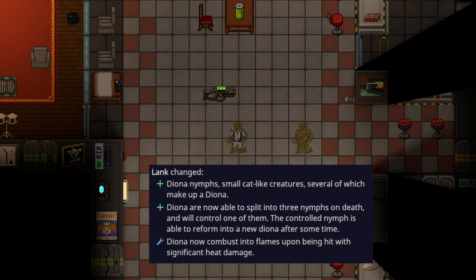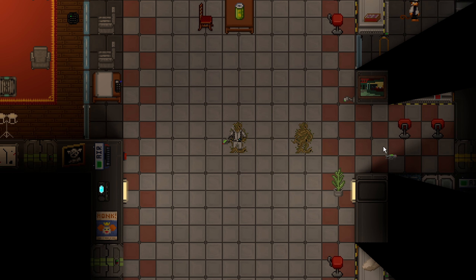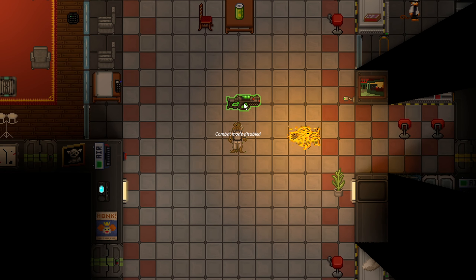Diana has received two pretty major updates. One I would just call a nerf: if you take 12 heat damage or greater from a single source, you will actually light a Diana on fire, and these fire stacks increase for every single application that gets applied, and it can do a lot of damage very, very quickly.